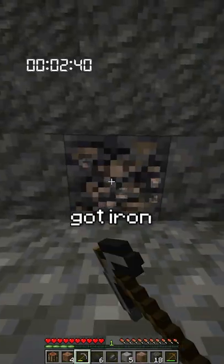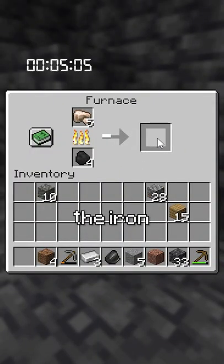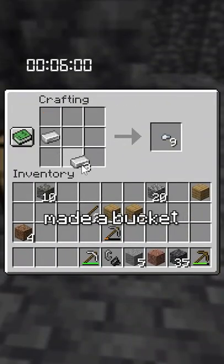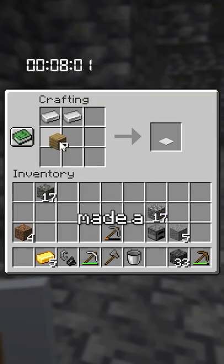Then started digging down, got coal, got iron, made a furnace, smelted the iron, and made an iron pick and a flint and steel. Got gold, smelted it, made a bucket, an axe, and a shield. Smelting more iron, made a smithing table.